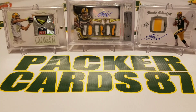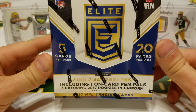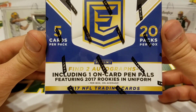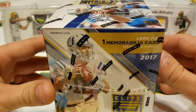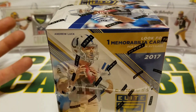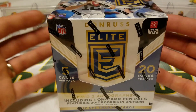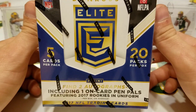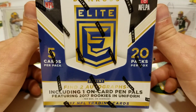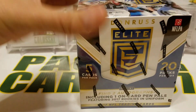What's up guys, hope you're all doing well. Today is release day for 2017 Donruss Elite Football. There are 20 packs in this box, five cards per pack. We should find two autographs — one is going to be an on-card Pen Pals — and the box also says look for one mem card per box on average. This was $120 at my LCS. You might be able to get it a few bucks cheaper online, but support your LCS.